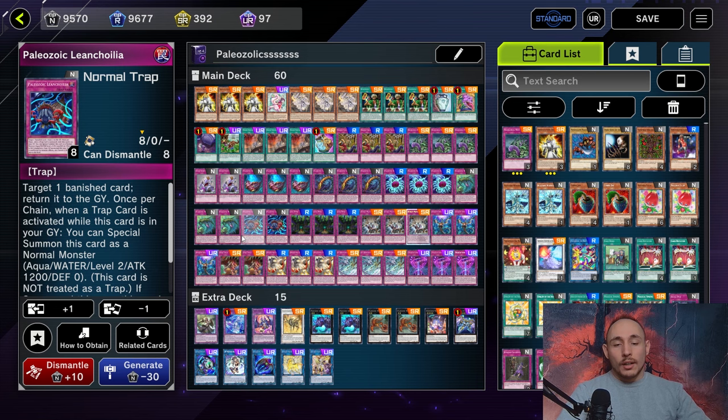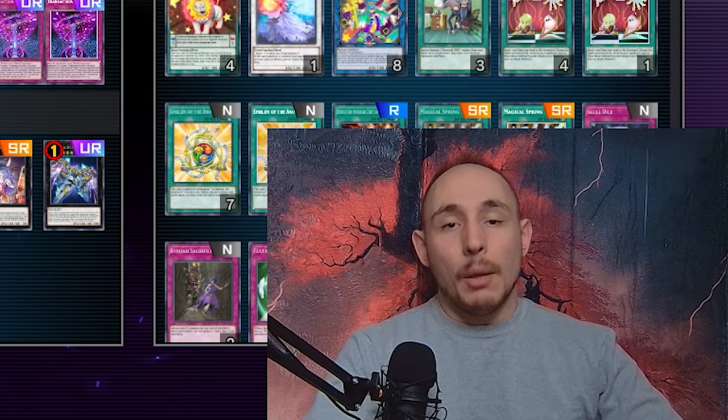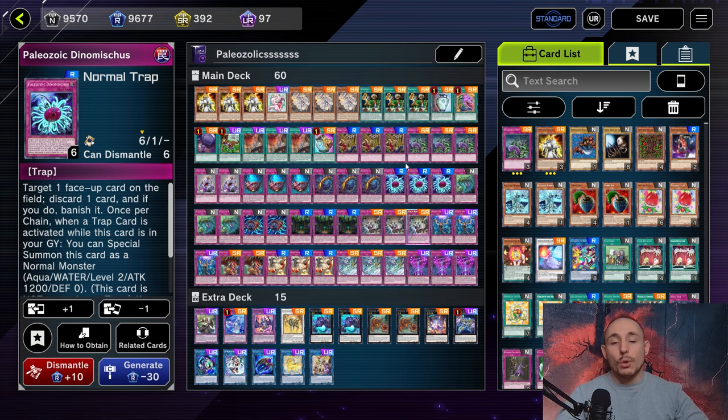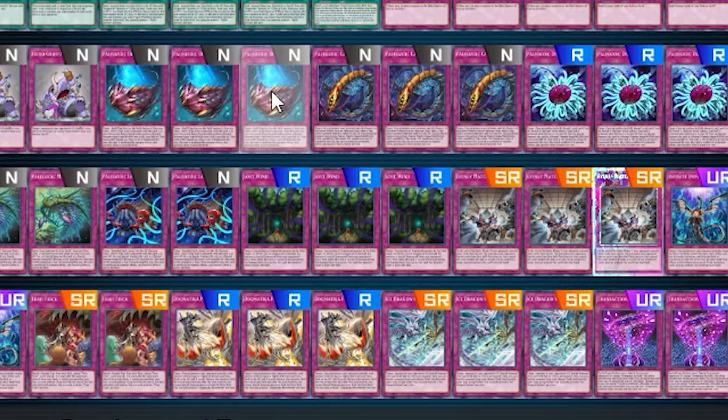We have an interesting Dogmatica engine with three copies of Ecclesia and three copies of Nadiservant. This is similar to my Eldlitch trap video, which you can check out on the channel - that was the previous 60-card trap deck I made. But compared to Eldlitch, this deck likes to mill cards even more, which is why we play three copies of Needlebug Nest. It's not a particularly amazing card on its own, but in this version of the deck it's really good because we have so many good targets to send to the graveyard.